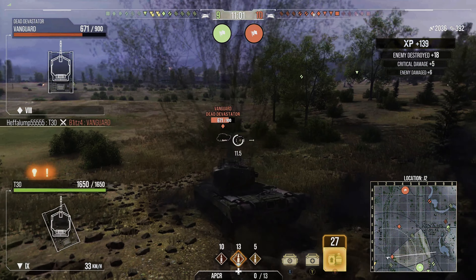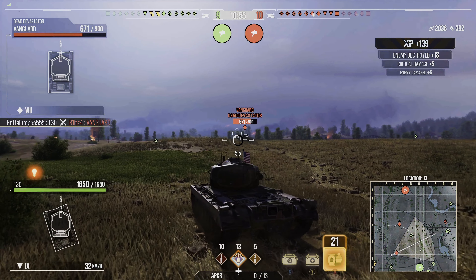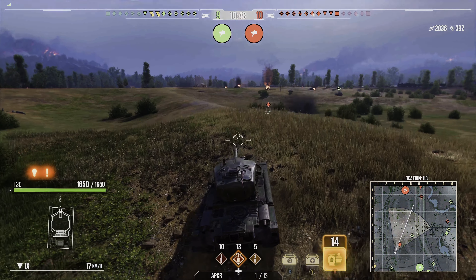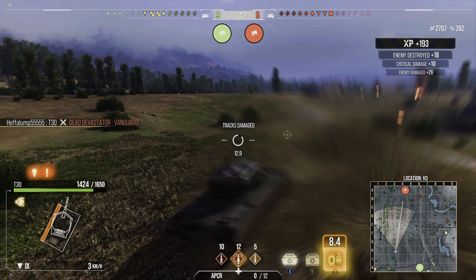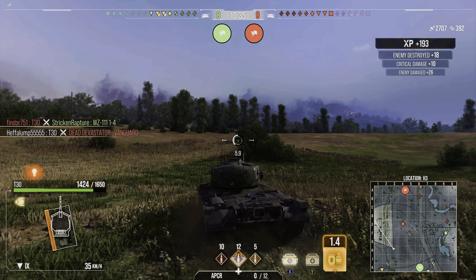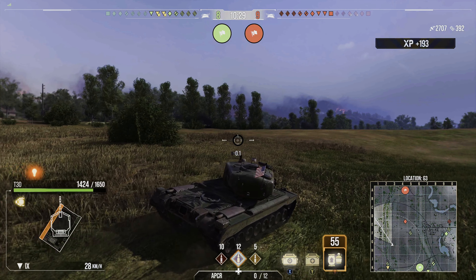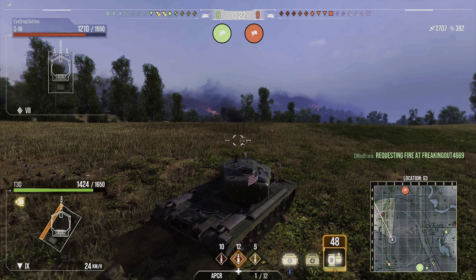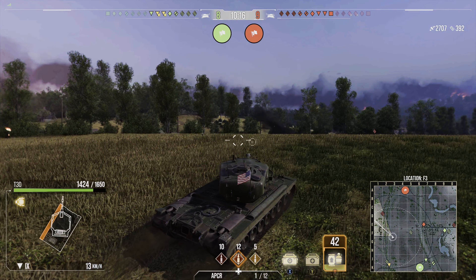These Vanguards think they're hot stuff but I'm gonna quickly show them why this tank is three-marked. I have to take these guys out of the game even if I take some damage — they are going to win the battle for the enemy team. I take the other Vanguard out, dodge a shot from the guy in the corner, and get low. Those Vanguards — I can't tell you how bad this game would have gone if those two guys were left free.